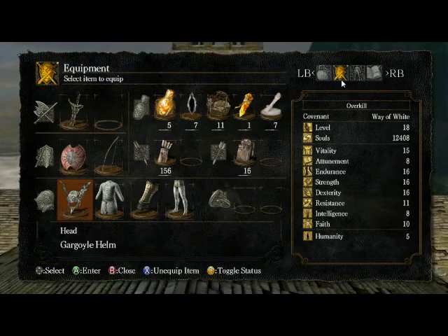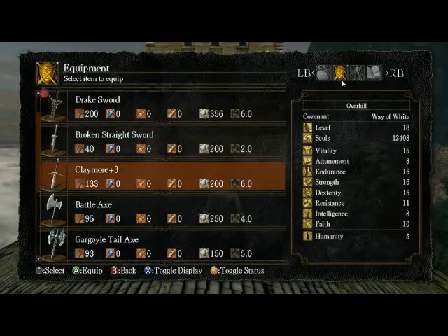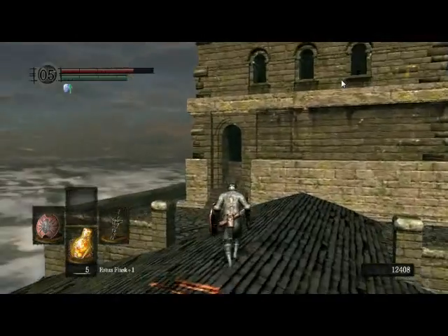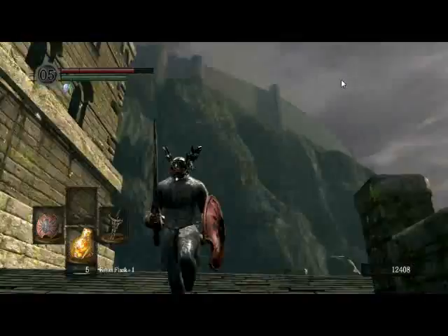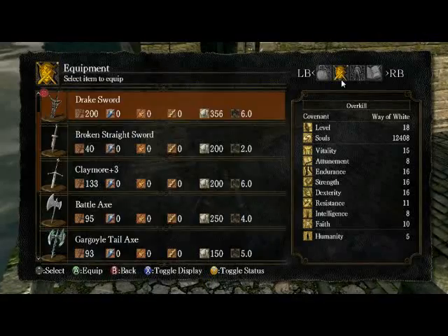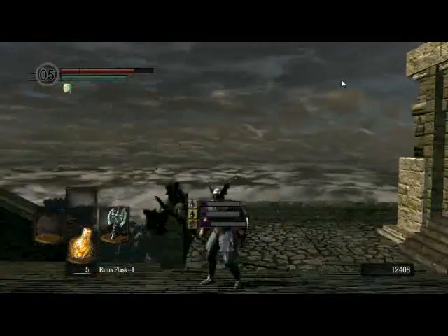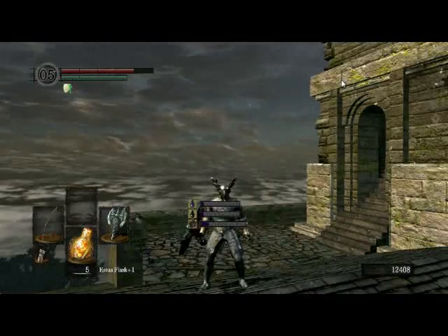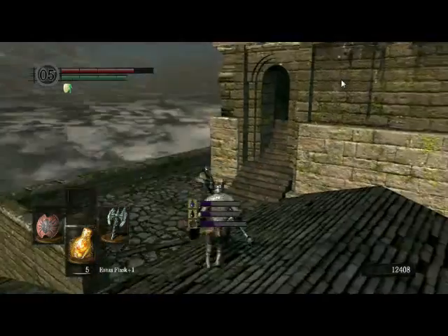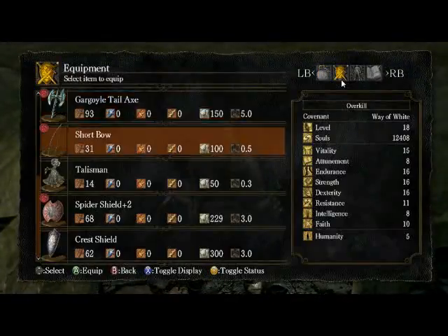Let's see if I can still medium roll — yes I can. They're always the same as the dragon scale; that's the Drake's Sword, so why am I doubting it? The Gargoyle Helm looks kind of crappy but it's decent. And this is the Gargoyle's Tail Axe — you see those bars at the bottom of the screen? It boosts your resistances by the amount shown there. From top to bottom: Poison, Toxic, and Bleed — that boosts your resistances.